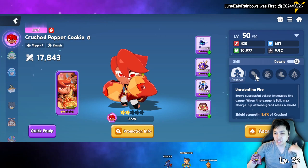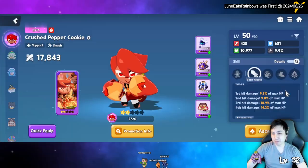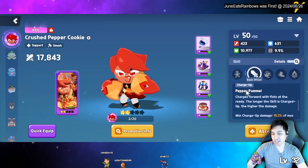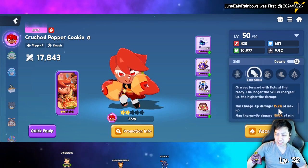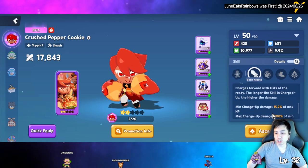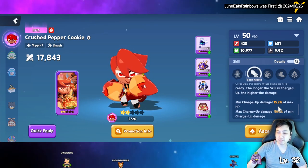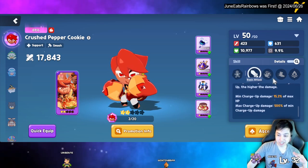His basic attack is a four-hit combo and everything scales based on max HP. His charge attack — the minimum is 15% but if you max it out it's 500%, so the longer you charge the more damage it does. It actually does quite a lot of damage when fully charged: 500%.